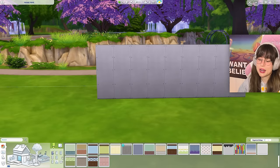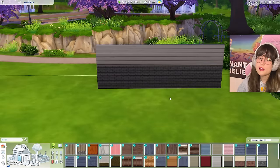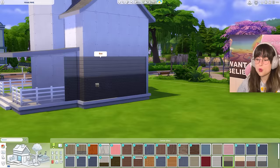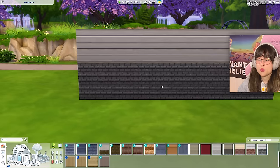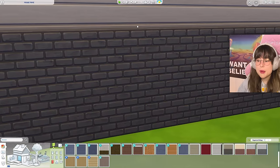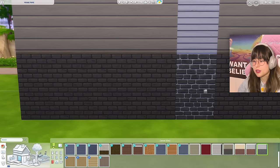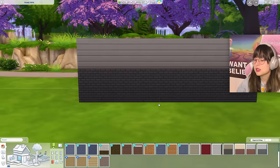Let's begin with the wallpapers that I hate. It's this wallpaper - it may look alright when you just see it on the wall, but it has these freaking trims on the end that never work. One side gets a trim, the other side doesn't, and I am tired of it. And with this exact wallpaper, I just don't like the brick on this one. There's something about this exact brick - it's too clean for me.